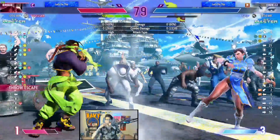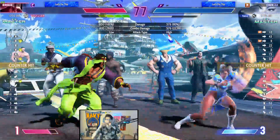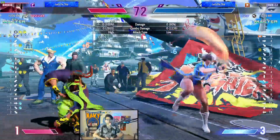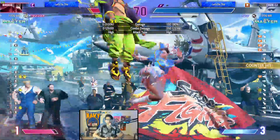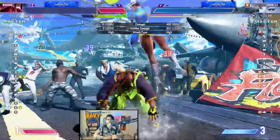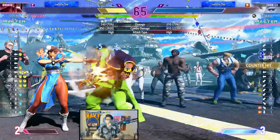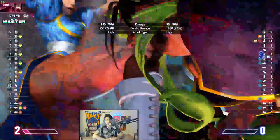Anti-airs - get fucked nerd. Good throw. Chun-Li has a very good fireball in this game, I hate it so much. You know what they should nerf on Chun-Li? The recovery of her fireball - make that bitch negative 9000. Level three to end it.